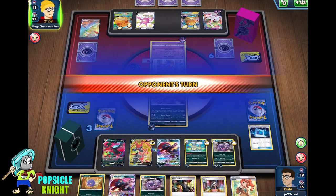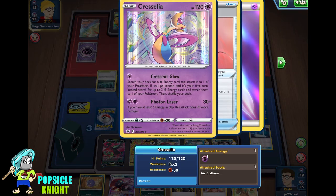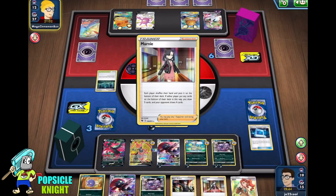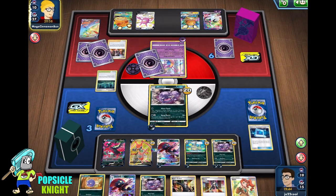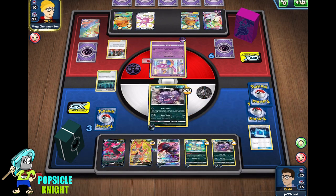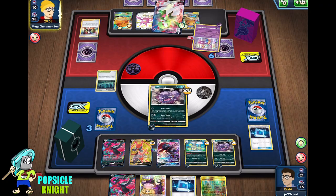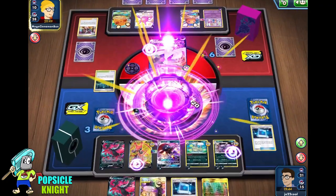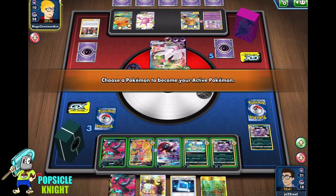There's the Koffing. What does Cresselia do? Photon Laser — if you have at least five energies, you'll do 90 damage. Cresselia can knock out our Weezing with two attacks, or they can just switch into Gardevoir VMAX.